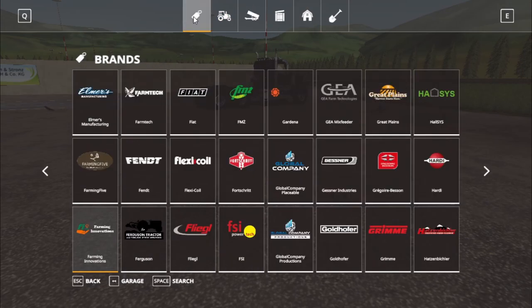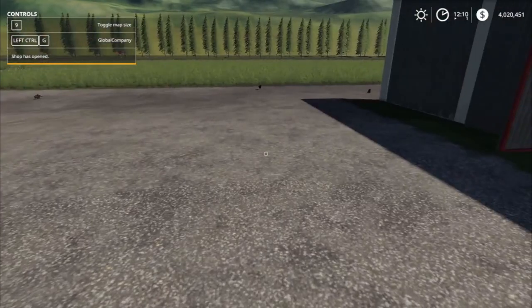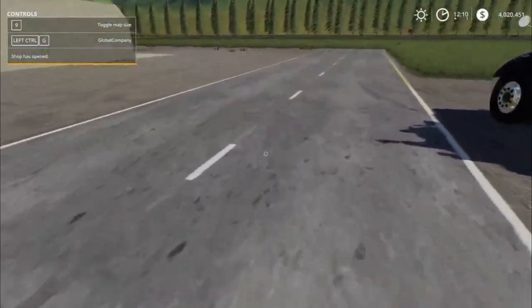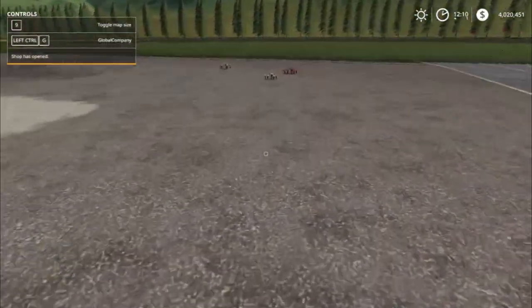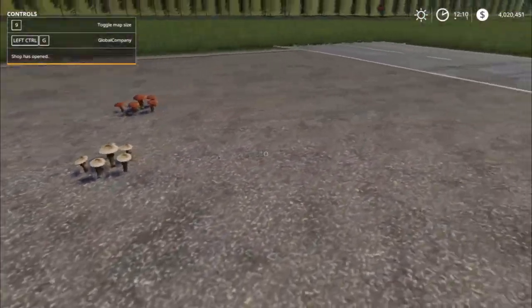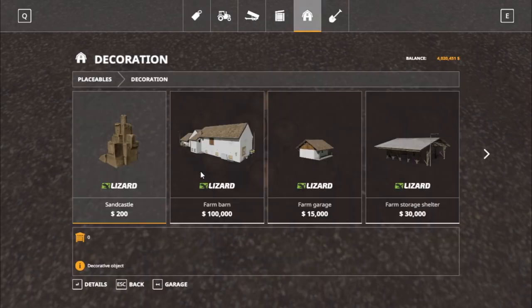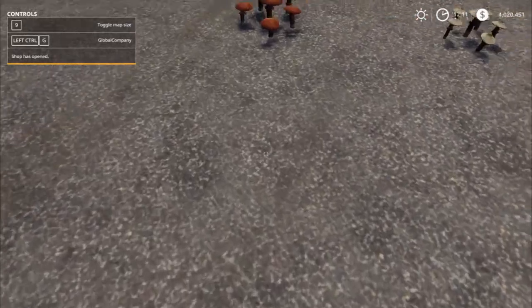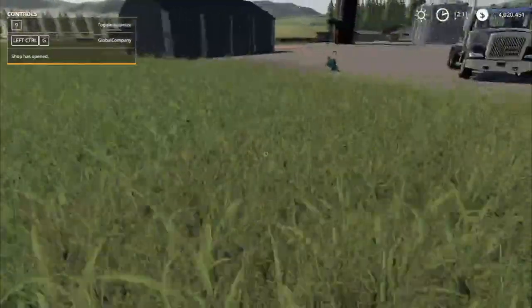Right under here, go under the brands sales tab. Now next, new for all platforms — these updates came in yesterday but I came back today. We got mushrooms — one, two, three, four of them — under the shop under placeables decorations. Five bucks for each, there's four different types.